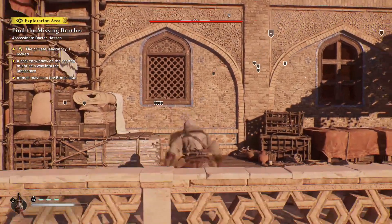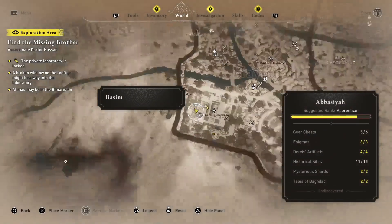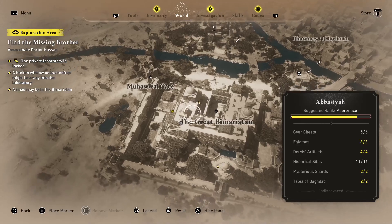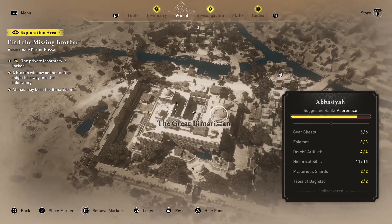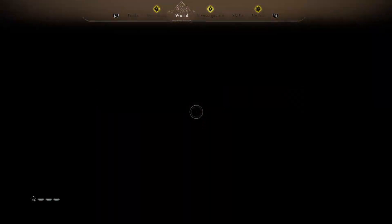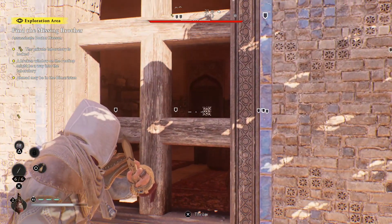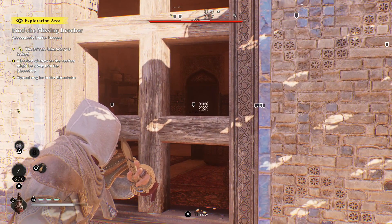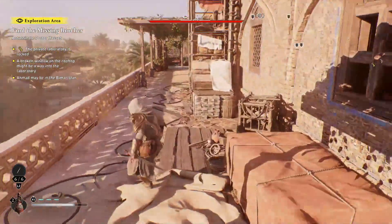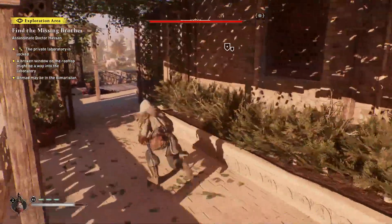You actually need to do this in two steps. Next to where the locked door is, there's another door roughly here which can be broken. You need to do that from the other side, which is where I'm at. Come round and then you need to get a throwing knife through to that door — just make sure it marks up with the highlight — and you'll be able to unbar that door. Run back round to that side.